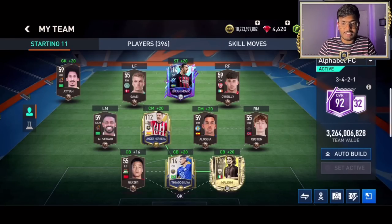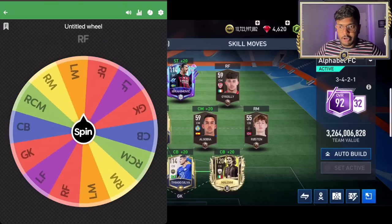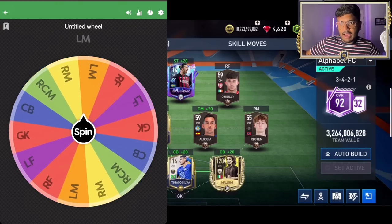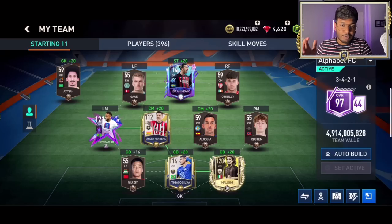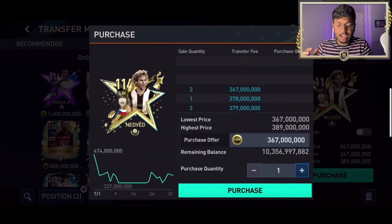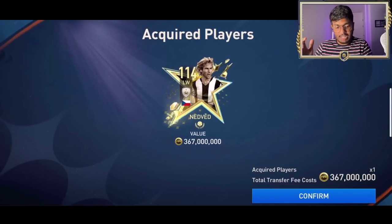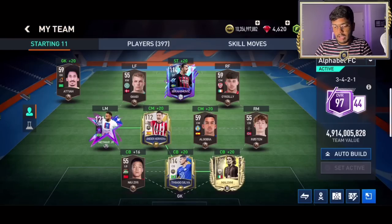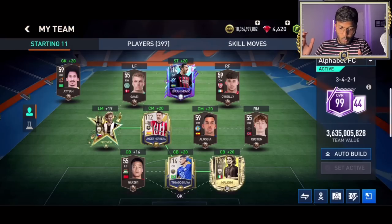Spinning for the next position — letter N, and we've got Neymar! I'm hoping for a center mid or left forward position. The position is left mid. I try to place Neymar there but he doesn't get chemistry, so I can't use him. Searching for a left mid with letter N instead — we've got Pavel Nedved, a 114 rated card for 367 million coins. Purchase successful. Sorry Neymar!